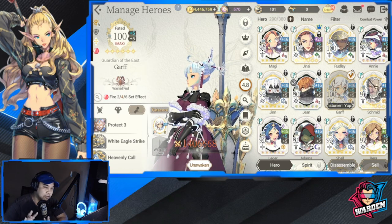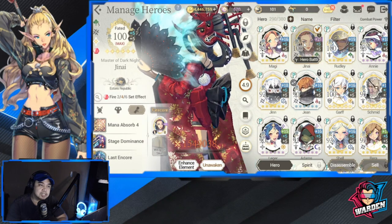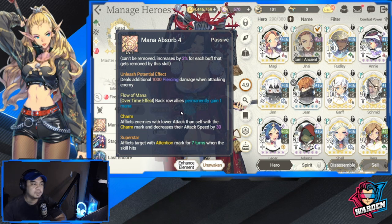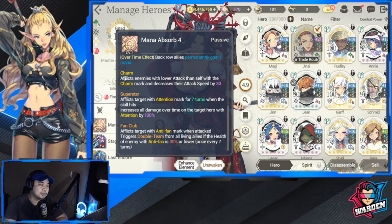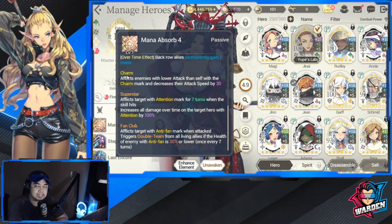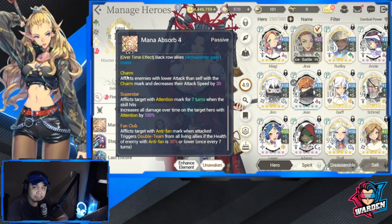I took out FC Annie and FC Maggie and brought in the star of the show: FC Jenai. If you're bringing Stories without a good FC Jenai, you won't be very successful in PVP. Her key skills include 1000 piercing damage for her niche potential, Flow Mana permanently for the back row, and her bread-and-butter charm — which afflicts enemies with lower attack than self with a Charm mark and decreases their attack speed by 30%.